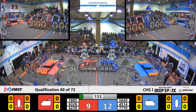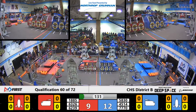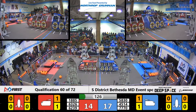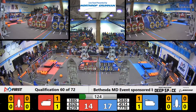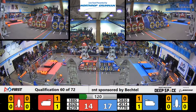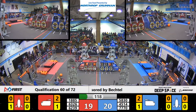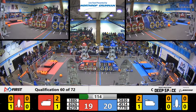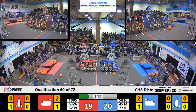Once again, these null hatch panels — the ones that have the white dashes on them — those do not add any points to the Alliances when they are on the cargo ship. iLight Robotics opting to place a cargo instead of a null hatch panel. As a result, they get extra points. Blue Alliance now has a slight lead, 20 to 19.